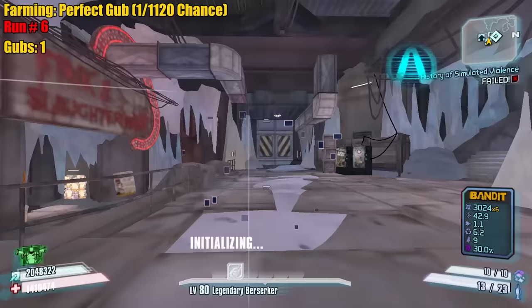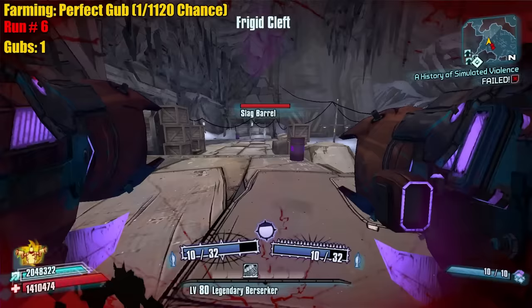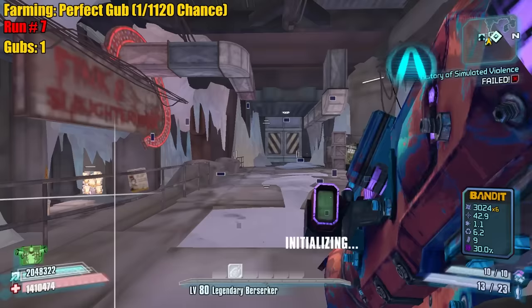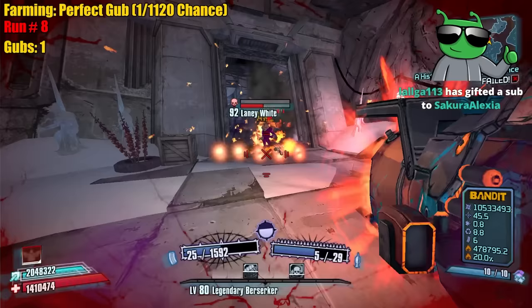We're going to be doing some glitches for the kills. If it can help speed up the kill, we'll do it. But the main thing is no mods — we're doing everything within the bounds of the game, but we can glitch out of bounds or do Pimper Hab if we really want to. And we will be playing other characters too, we're not only playing Sal. Some characters will be more efficient for certain farms.